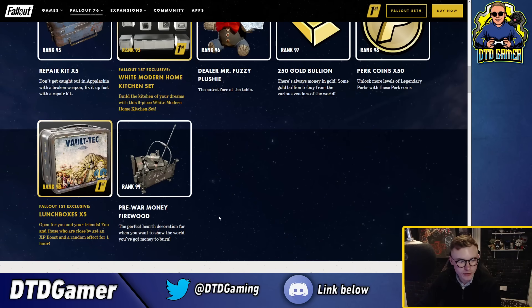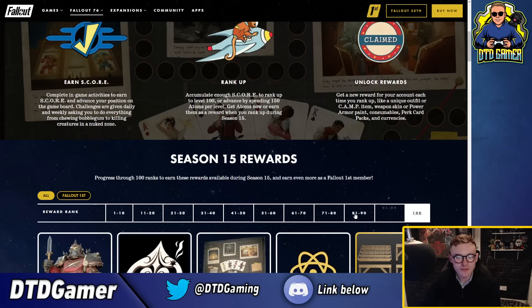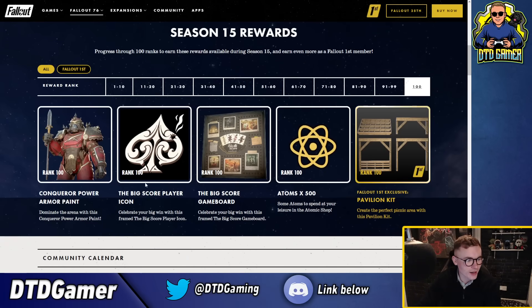There's firewood - the perfect camp decoration for when you want to show the world you've got money to burn, and it actually has stacks of pre-war money you can throw in. And then finally at rank 100 - oh my goodness, that is beautiful! That is one of the best power armor skins I think I've ever seen in the game, hands down. There's also a big score player icon, the big score game board, 500 atoms, and the pavilion kit to create the perfect picnic area.